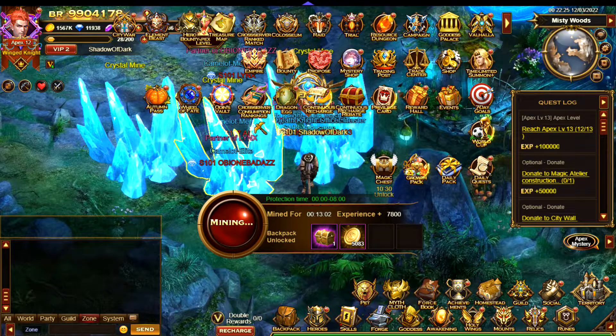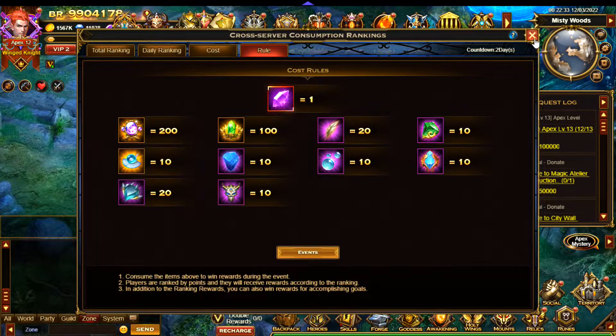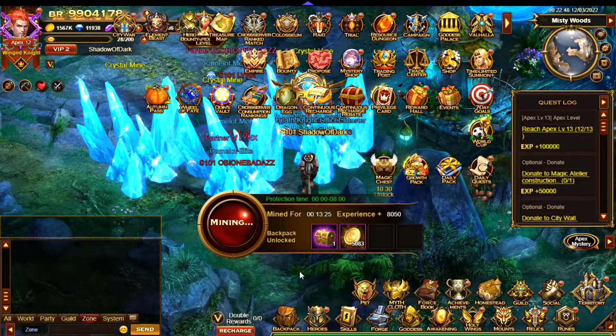I hope that helps a little bit with this event. One of the highest scoring items is those promotion sapphires you can see here. I just need four more to promote Siegfried, and I'm going to see if I can do that during the event — that will give a huge chunk of points if I can manage it.